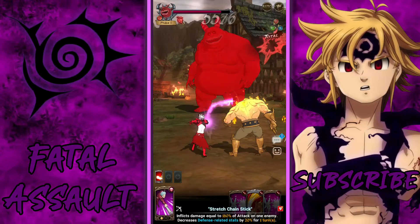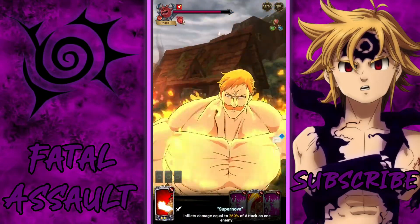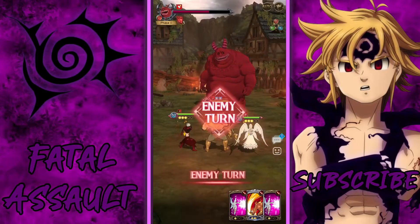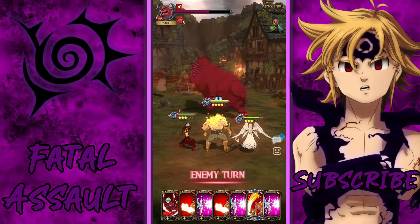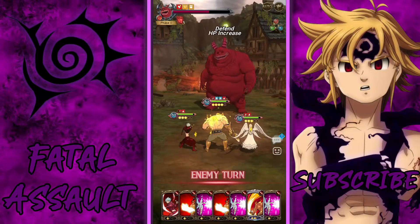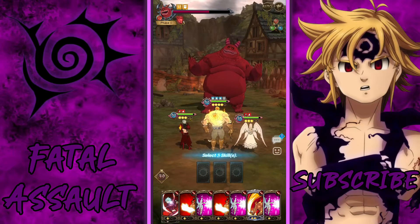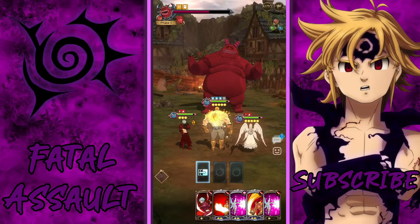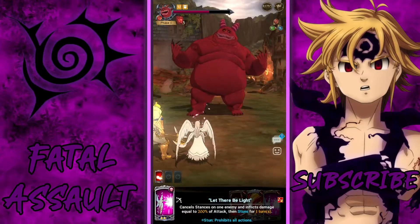I'll just do other commentary over this gameplay. I'll talk about the votes for global - green Escanor, a really old unit, is still on festival banners and people are still voting for him. Why do you think the one Escanor is on the banner? I mean yeah, he's a festival unit.